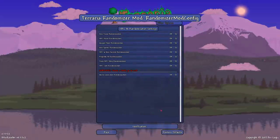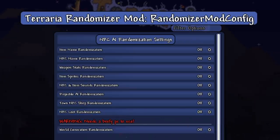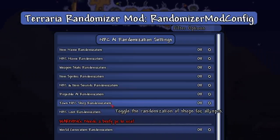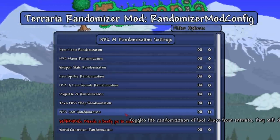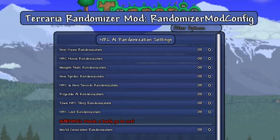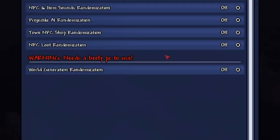We're gonna hit the config option and take a look. We got a bunch of the same stuff but we got some new stuff — town NPC shop randomization, NPC loot randomization. And here's the one I've been wanting the most: warning, needs a beefy PC to use.